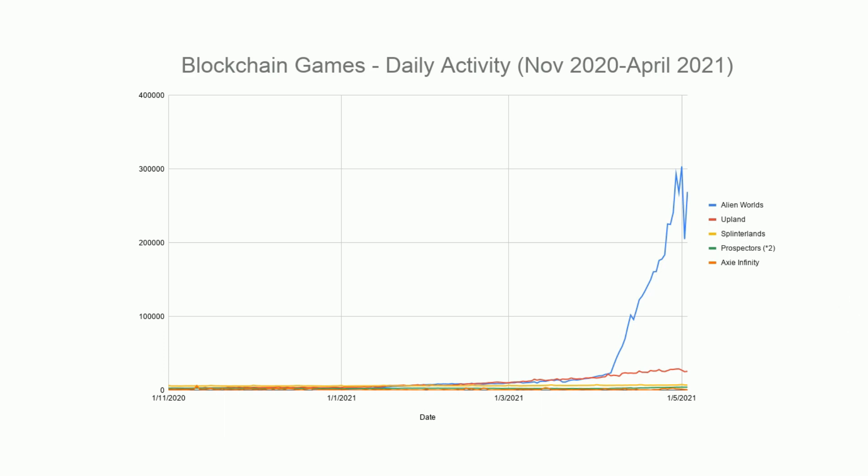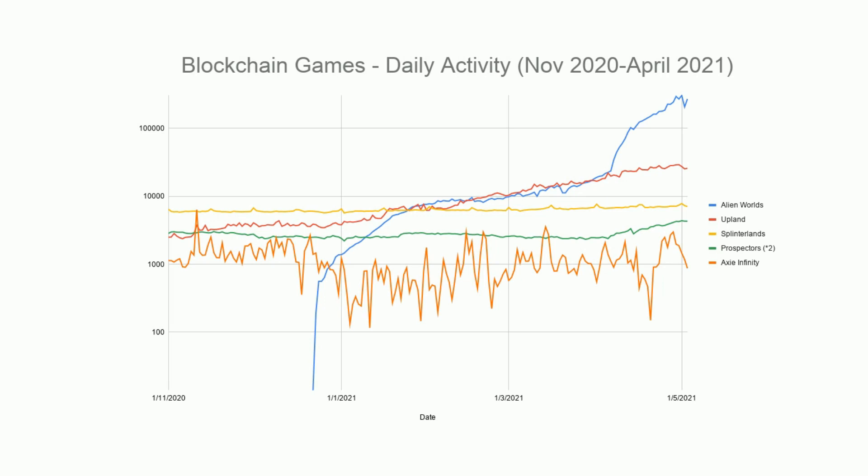We can look at this on a log scale, which makes it easier to see what's going on. A log scale means the vertical axis changes by a power of 10 — from 100 wallets to 1,000 to 10,000 to 100,000 — compressing the axis. Most games sit between 1,000 and 10,000. Upland is heading into the tens of thousands, and Alien Worlds into the hundreds of thousands. Alien Worlds launched in December, has very strong growth dynamics, and then the growth gets even stronger.